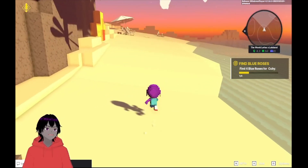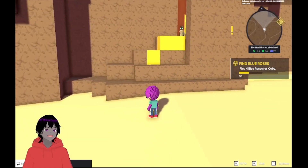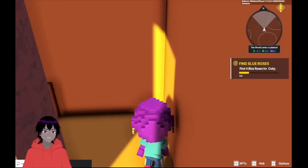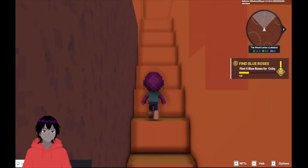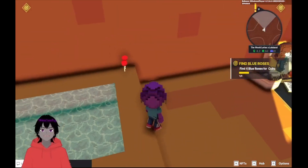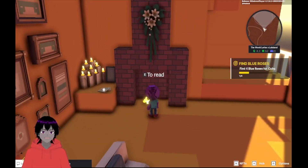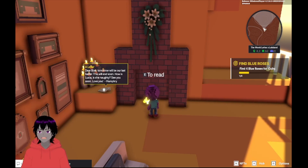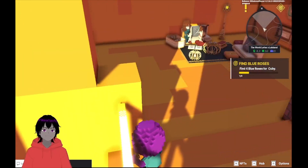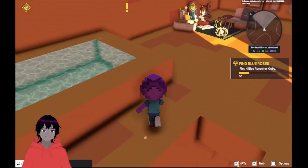Our next little secret area: if you go straight out onto the beach you will come across this little cat right here. You can walk in behind the cat into this little room, just randomly placed out there — I don't think many people know about this one. There's just a little note in there. Anyway, that's the second little secret area.